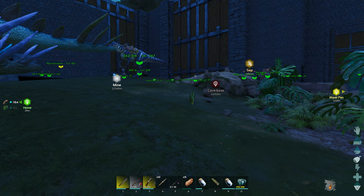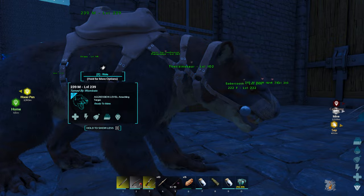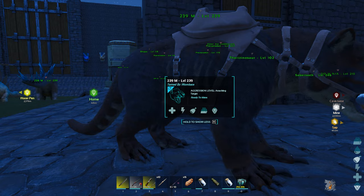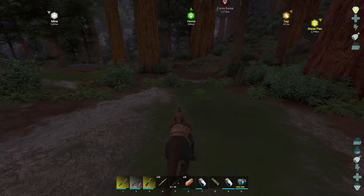So we're going to head off now and show you pretty much the only location that I've found. I'm going to take this thilo — he has bleed on him, which helps. They have pretty high health, so we're looking for love bugs in order to get those hearts. I'm going to take my thilo out and see how we go. I've only got a crossbow at the moment, so I'm going to do it that way to show you guys where. Now I am close to the Redwoods, so essentially that's where we're going to be heading.